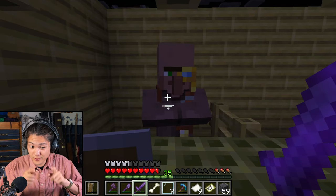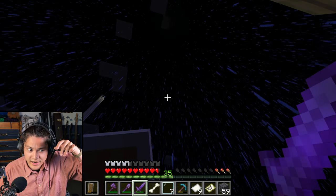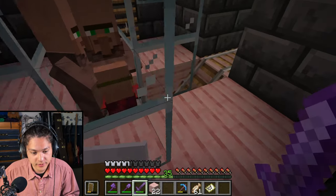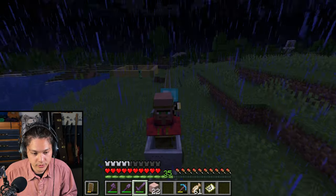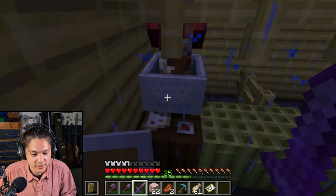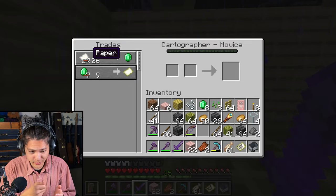Now I have a map that will lead me to a woodland mansion. But I still need the trials chamber map. So it's time to kill this cartographer so I can get a new one — hopefully one that will trade me the trials chamber map. Let's go back to the villager breeder and get another villager. And now we have a new cartographer. Now I need to level up this cartographer, so I need to build more paper.